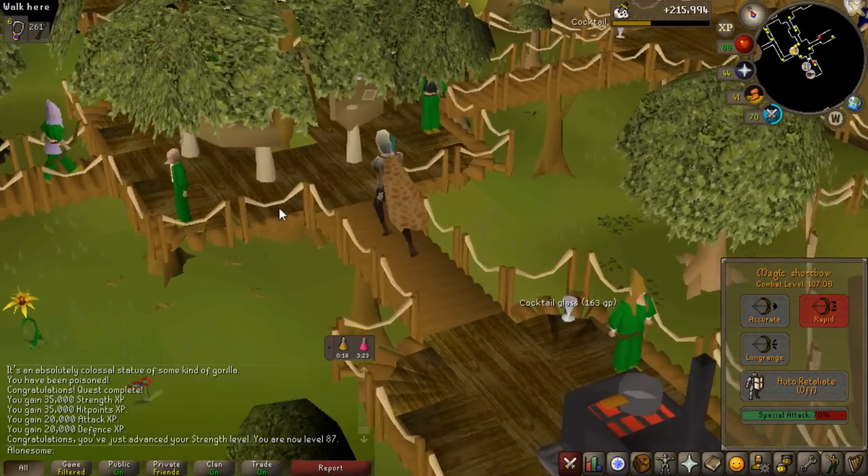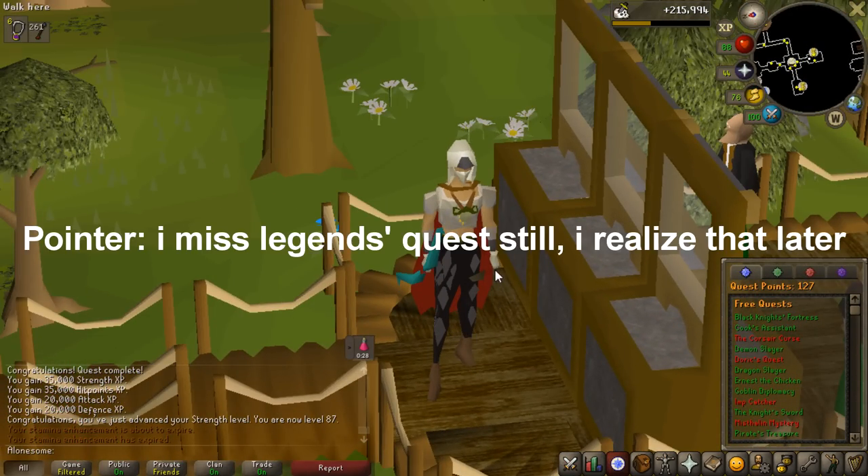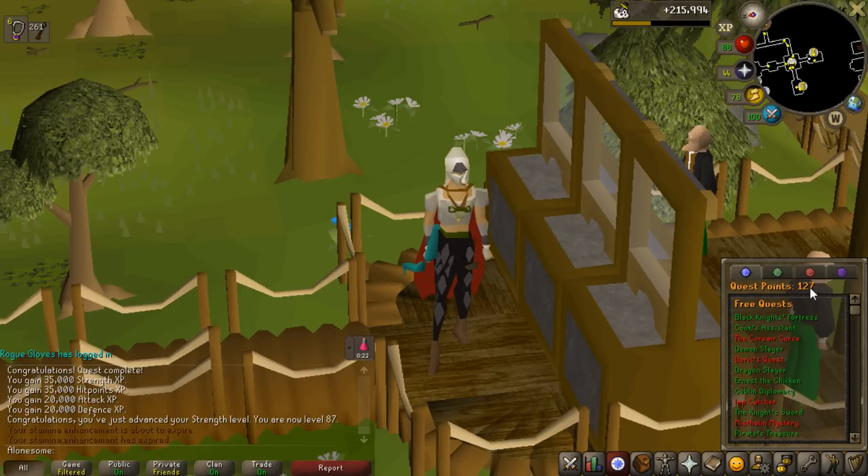So I actually have all the quest requirements done now for Recipe for Disaster, but I still need quest points. I need 167 quest points in total, and then I will get eight more during the quest, which gets me to 175 - which is what you need to complete it. So now I just need to do a couple of small quests that give me as many quest points as possible.